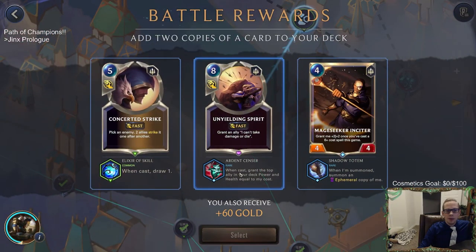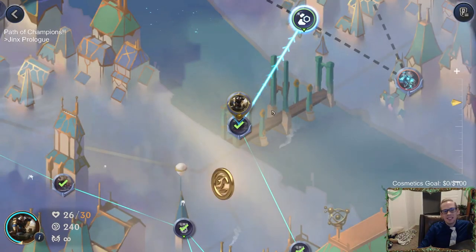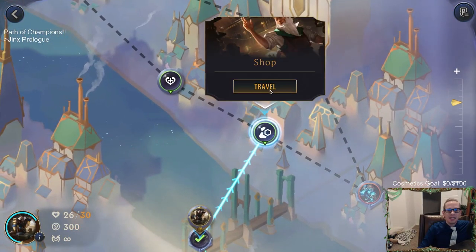Reward: 'Win cast — grant the top ally in your deck power and health equal to my cost.' I want Unyielding Spirit for more six-plus cost spells, since we saw last game we didn't have that many. Though a removal spell plus draw card isn't bad. Let's just go greedy and take Unyielding Spirit — it's very greedy but we'll do it.